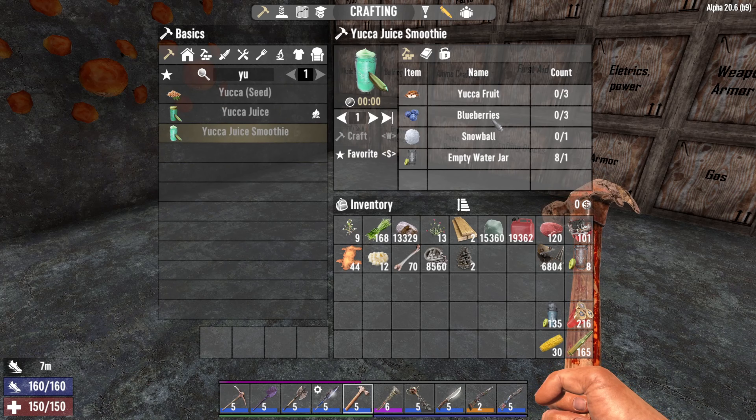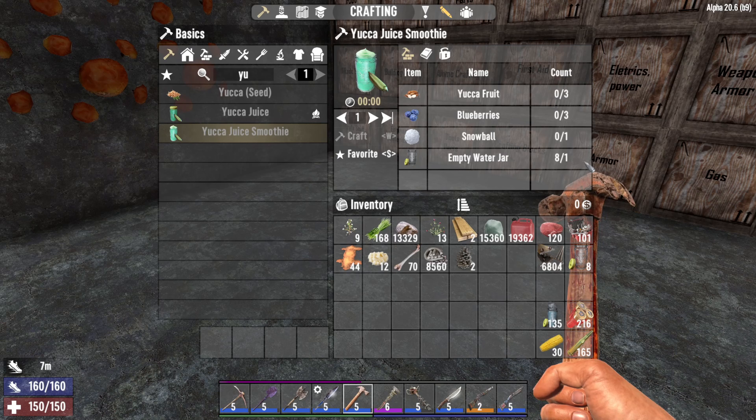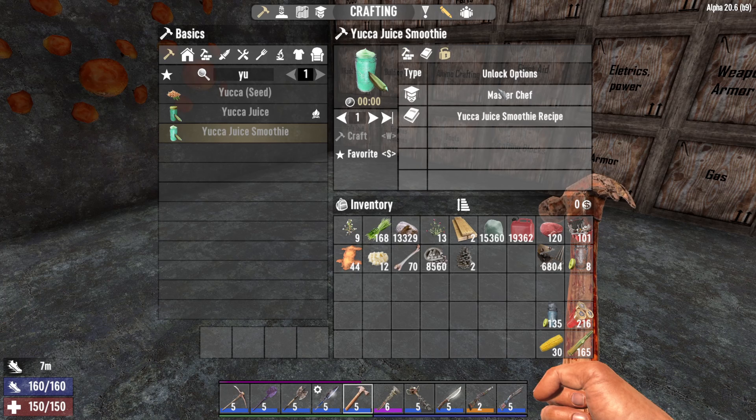Next up is the yucca juice smoothie. You will need 3 yucca fruit, 3 blueberries, 1 snowball and 1 empty water jar. You can make it with the masterchef perk or the yucca juice smoothie recipe. This will give you a cold resist of plus 30, 11 health points and 50% stamina regen.